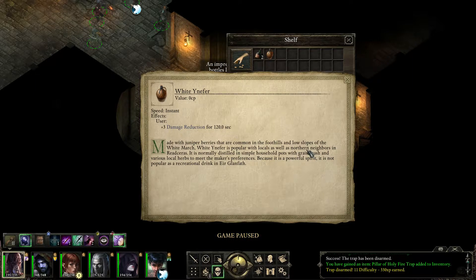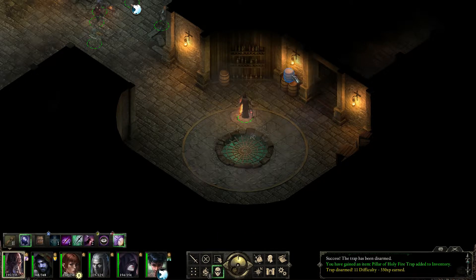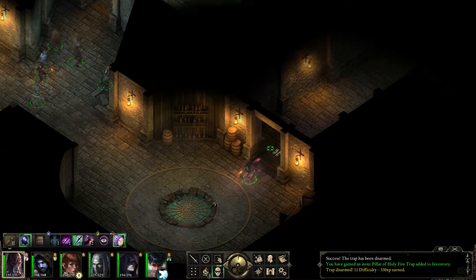White juniper is popular with locals as well as northern neighbors in Red Cares. It's normally distilled in simple household pots with grain mash and various local herbs to meet the maker's preferences. Because it is a powerful spirit, it is not popular as a recreational drink in Ere Grandfass. What's in here? Money — making the world go round.